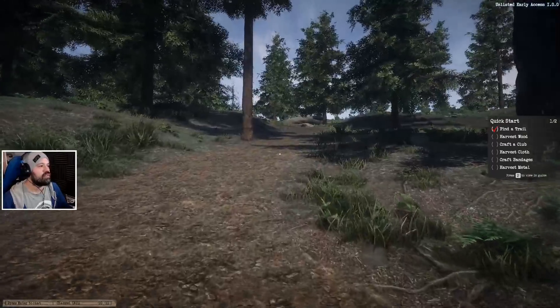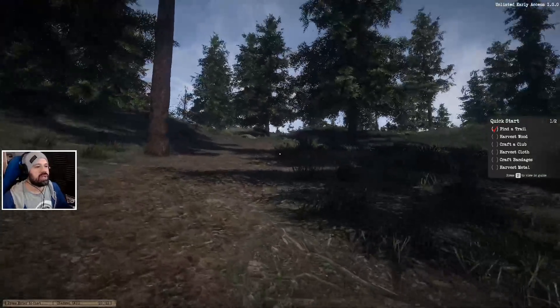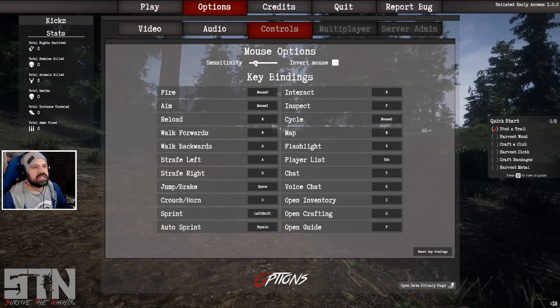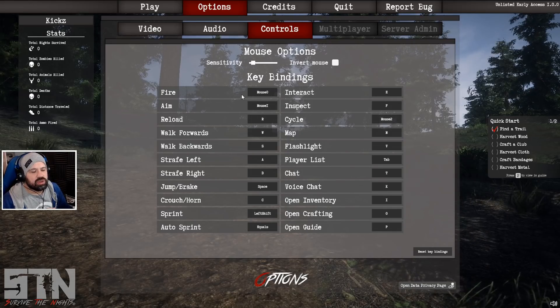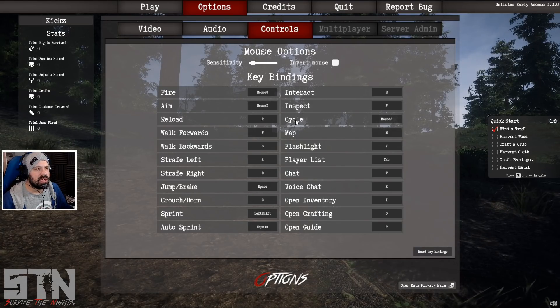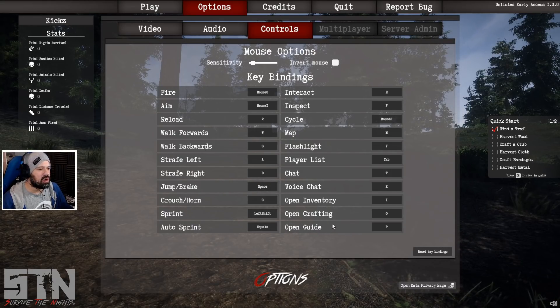We found the trail. Now we expect to pick up wood. Let me just change my mouse — it's a little bit too sensitive because I'm using a very high DPI mouse. Look at those controls: mouse for fire/aim, interact is E, F to cycle, sprint is left shift. Looks all pretty normal. Crafting, inventory is I.